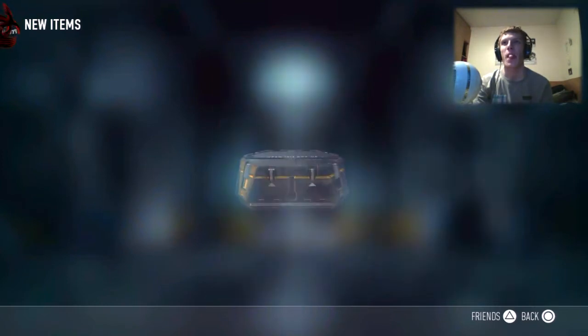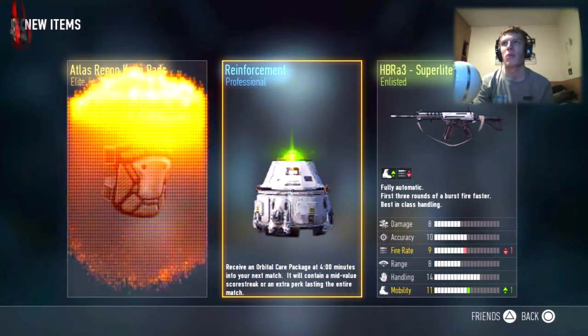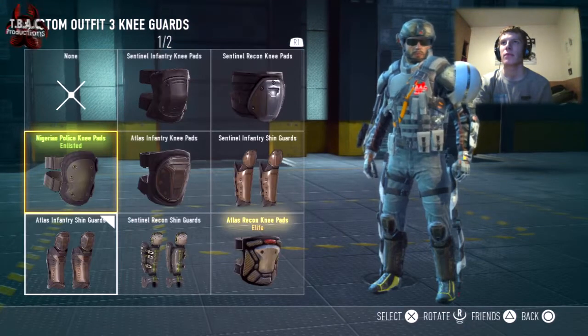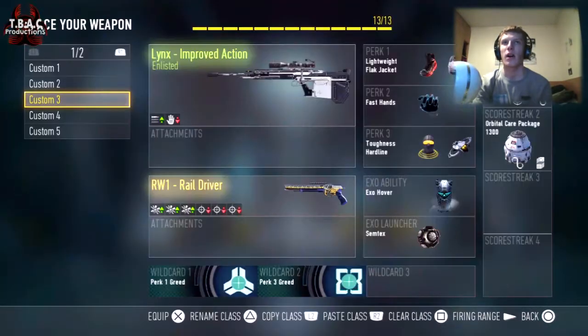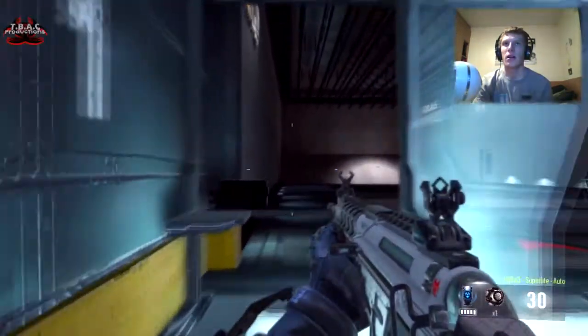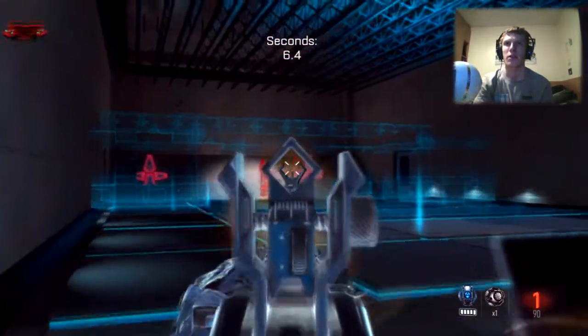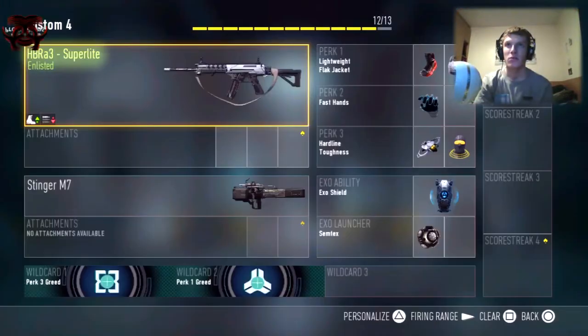Next one, here we go. Elite! Oh, jammy — look at them. Look at them. Where are they? There they are. Look at them. Pro ninja or what? And then we've got this, which looks shocking. Is it four-round burst? Oh, crap. That's not bad. That's the HBR A3 super light. It's an enlisted weapon, guys, but that is — that's good. That is nice.